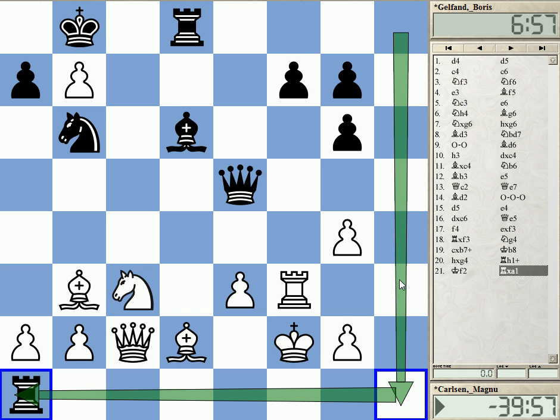How to assess this position — it's obviously really complicated. From a material point of view, White has got six pawns, Black has got four pawns, so White has two pawns for being the exchange down. And he's got the B7 pawn, which is always tricky — this kind of pawn can be a decisive factor or can just be lost. All in all, this is a very unclear position, and it is very difficult also to play.